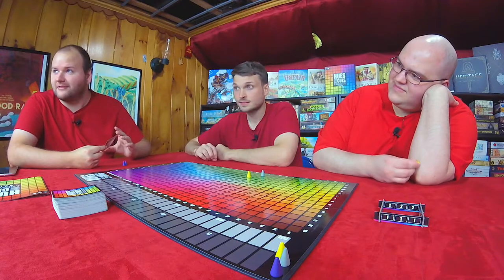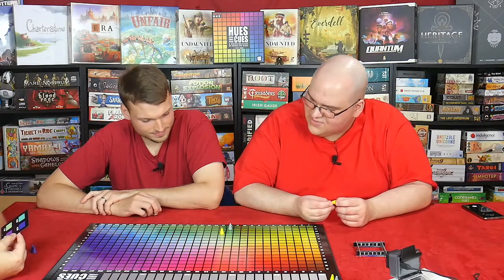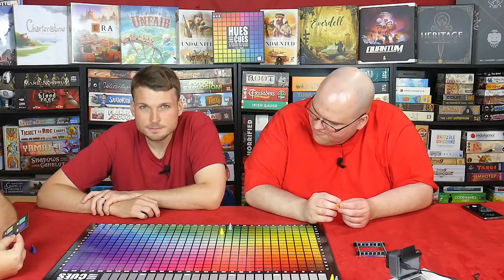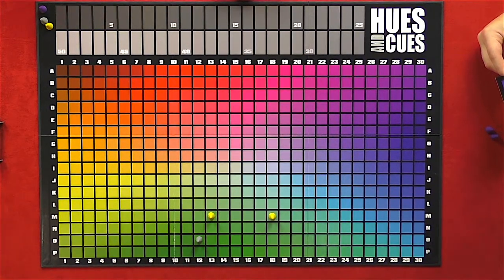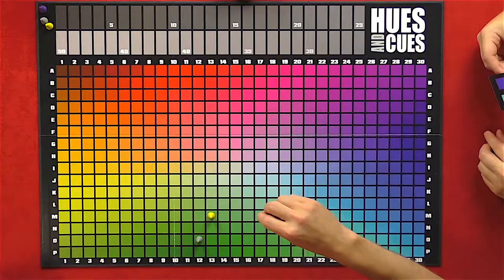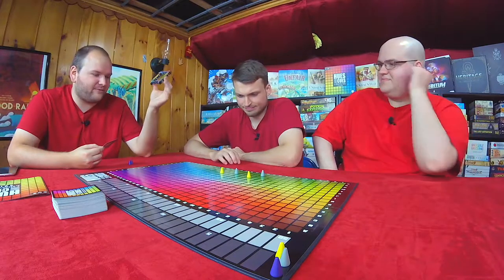Now I have the option of giving a second clue, which can be up to two words. If I do, they place their second markers in reverse order. I could also forego my second guess for competitive reasons. My second clue — this might be obscure — is: Jacksonville Jaguars. The Jaguars were like a more bluish tint, so I think he's trying to guide us that way.